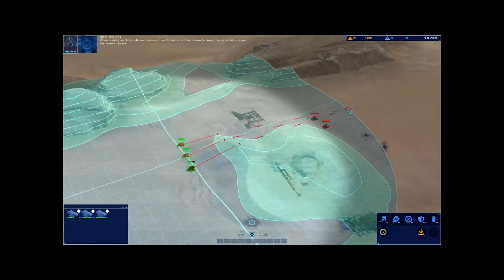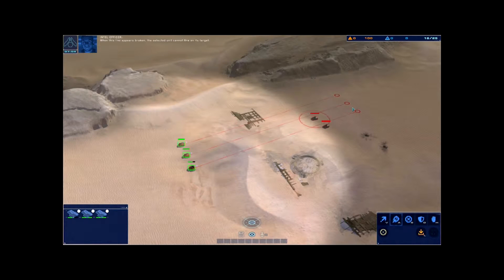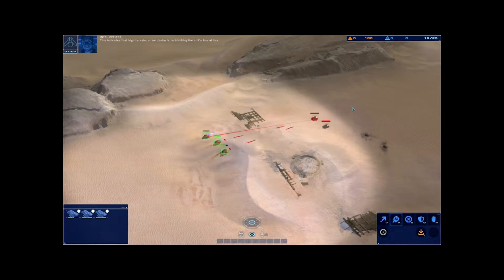When issuing an attack move command, you'll see a red line drawn between the selected unit and the mouse cursor. When this line appears broken, the selected unit cannot fire on its target. This indicates that high terrain or an obstacle is blocking the unit's line of fire. You will therefore have to move units around the obstacle or onto high ground in order to achieve a clear line of fire.